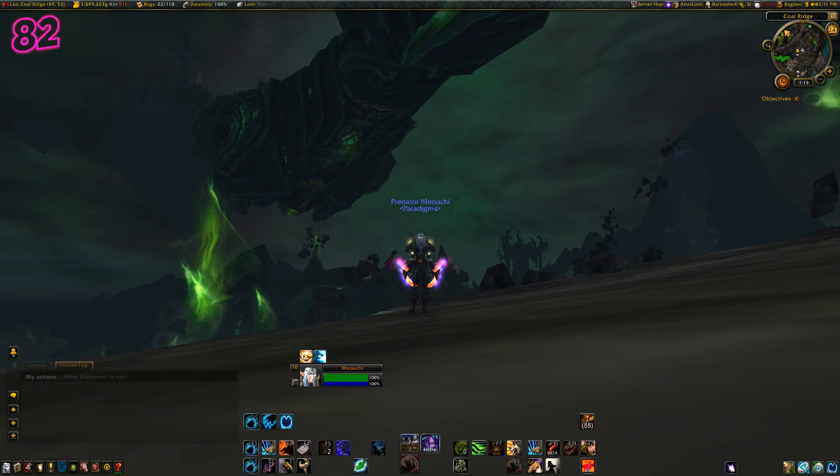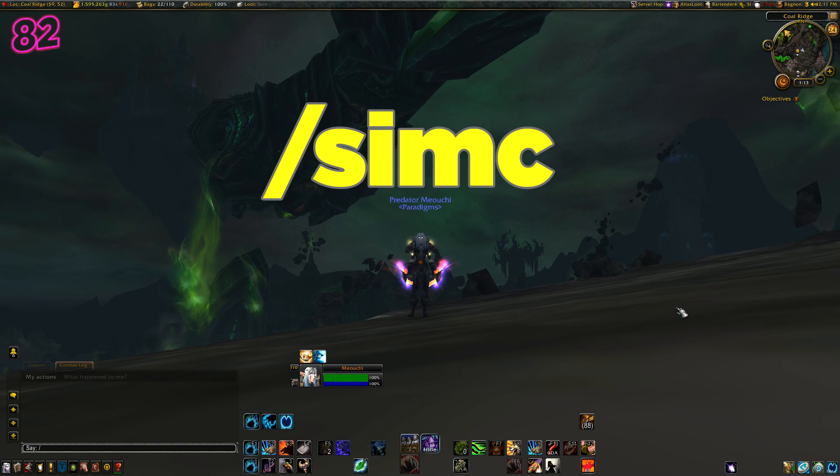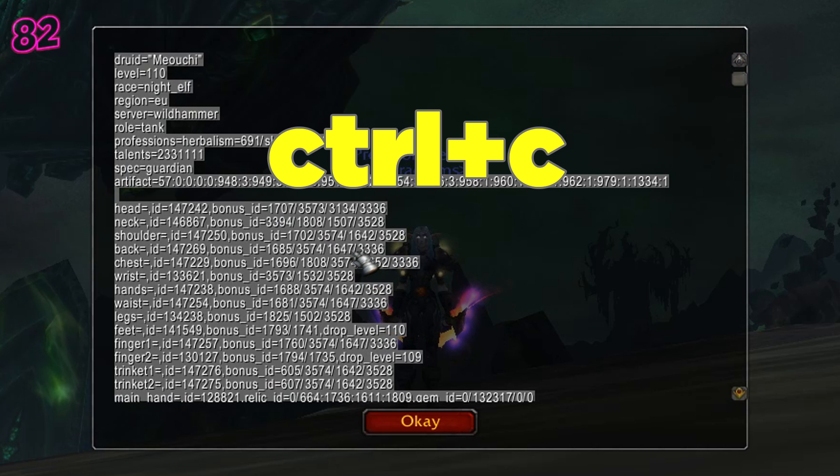The first thing you're going to have to do is log into the character you want to do this for, and then type forward slash simc, all one word. This will bring up all the information about your character setup and the gear in a format that can be used by a simulator. Hit Ctrl-C and copy this block of text.